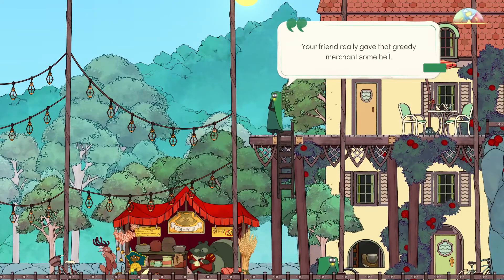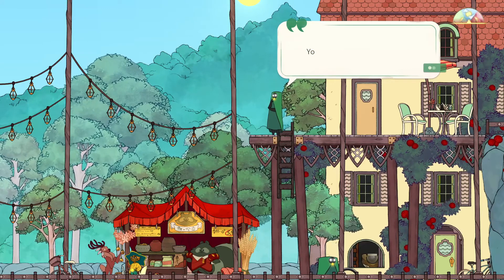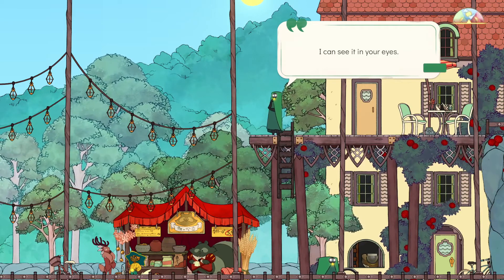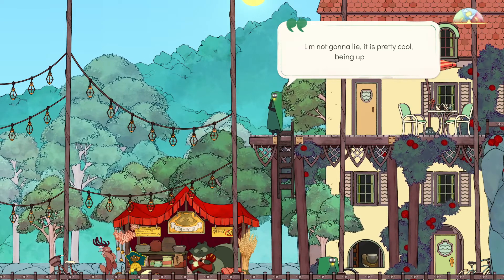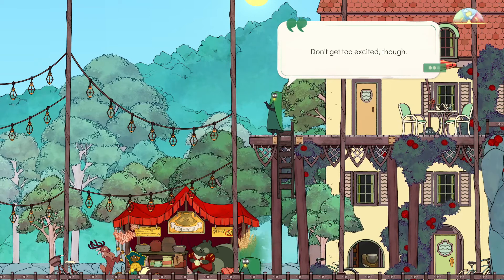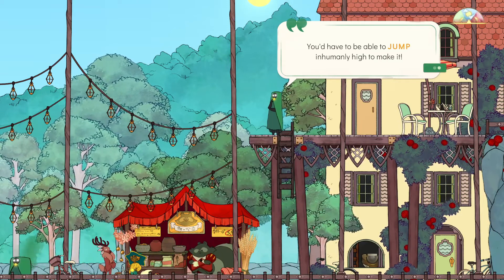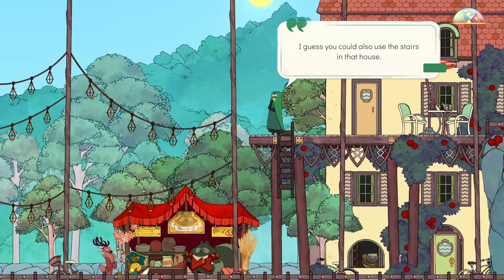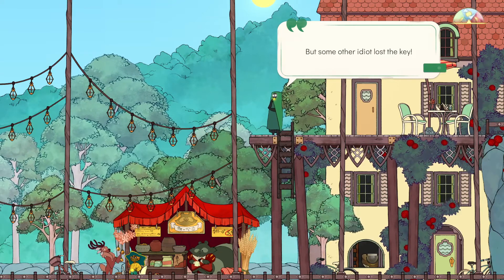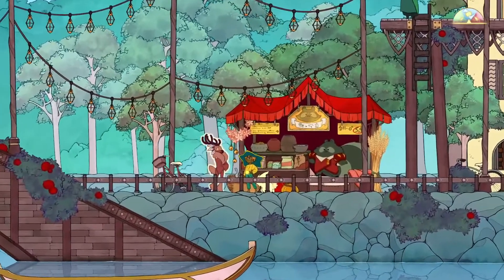Your friend really gave that green merchant smell. Both look like you could possibly join the upstairs crew. It is pretty cool being up here - all the best people are up here. Don't get too excited though, some idiot broke the ladder. You'd have to be able to jump inhumanely high. You could also use the stairs in that house, but some other idiot lost the key. Upstairs crew for life.